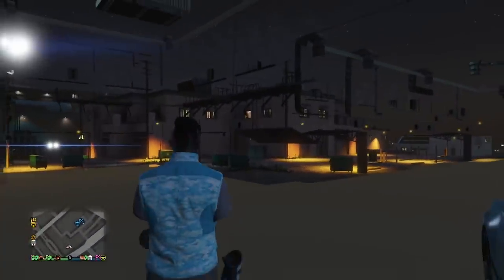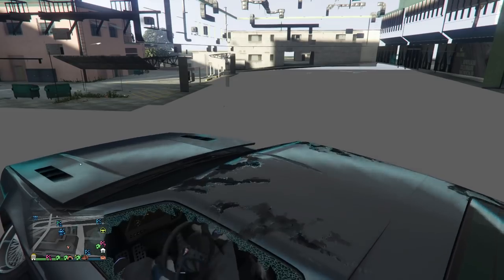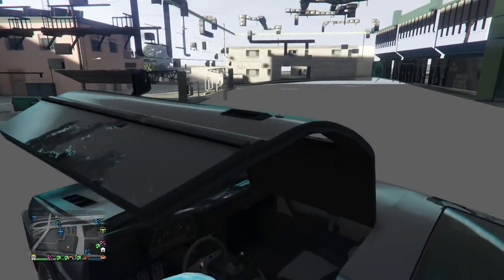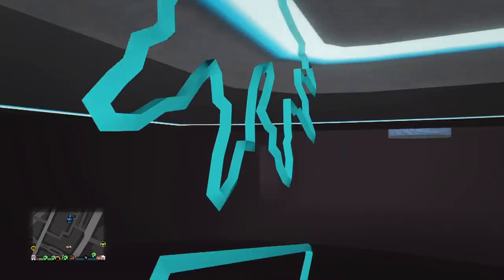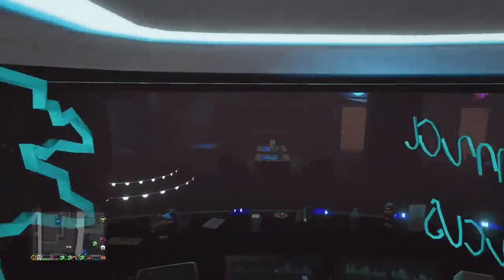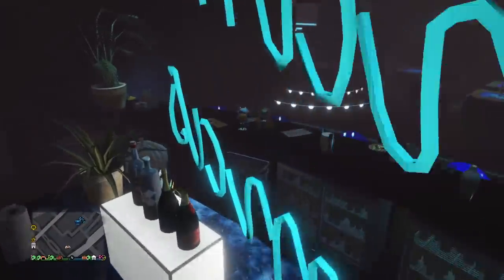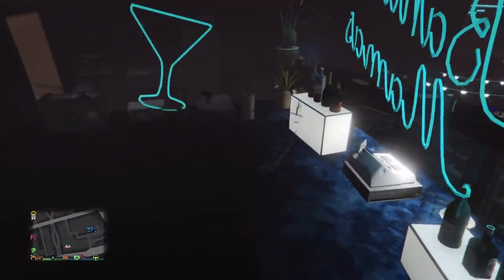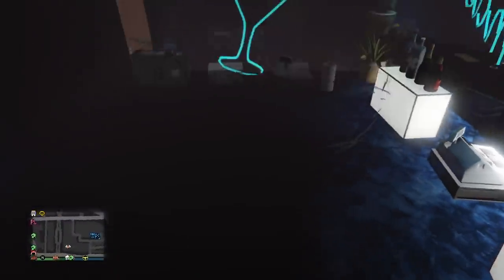One of the cool things you can actually do with this is breach into parts of the club you didn't think you could before. Here's a clip of me using the solo Deluxo method — I breached into a place I didn't think I could, and I'm trying to walk out and realizing I'm stuck. I actually breached into the back of the bar. I am behind the bar — a place you're obviously not meant to be. You're not even meant to be in the club, but I actually glitched behind the bar and I'm totally stuck in there. Have fun with this!